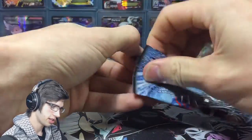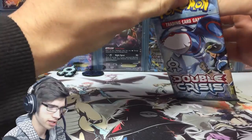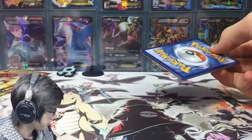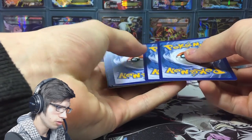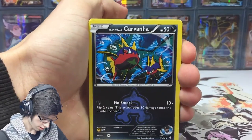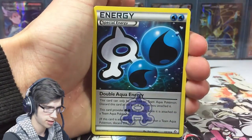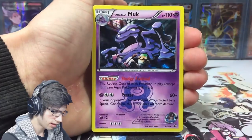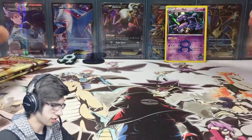For those new to this video: Double Crisis is actually a mini set that only comes in blisters. It's roughly 30 cards. It's a fun little subset where in every pack you're guaranteed a reverse holo and a holographic card. So there's the reverse holo, and there's the holo mark. Guaranteed — so it's pretty fun.